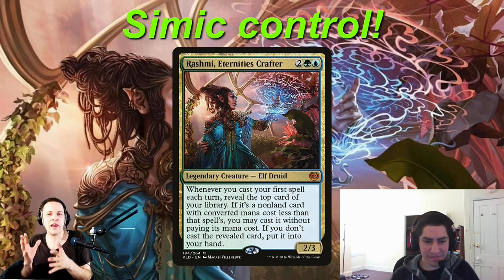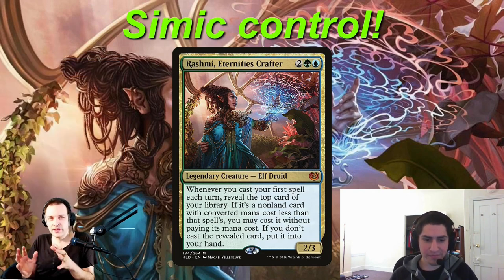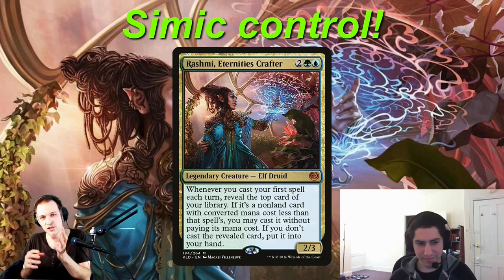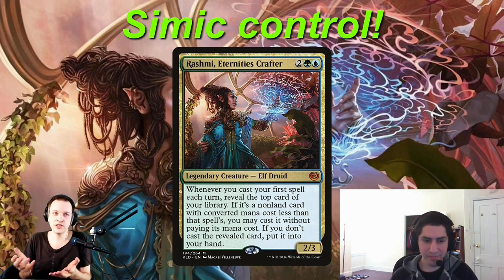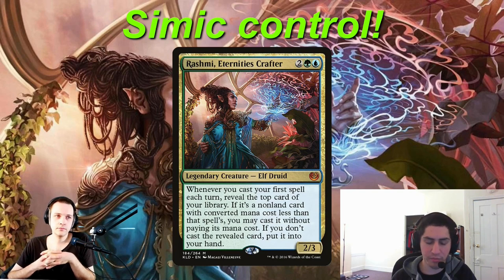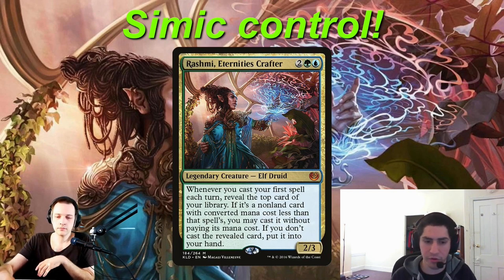How do you think Rashmi plays in the current meta? The current meta is kind of fast Turbo Adnaus, fast Dockside, fast Breach, wheels and such. I think she's a little worse in the current meta. You're gonna want at least one slower deck in the pod. Once you have one slower deck that can help keep down the faster decks, then you can start to take control of that game. As long as you get to untap for your third or fourth turn, you start to take control very quickly — but you need to get there.